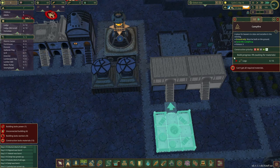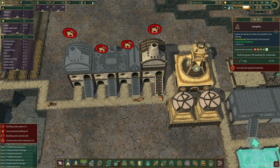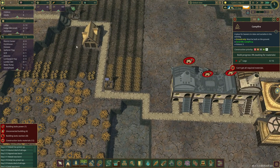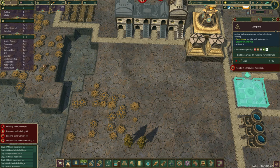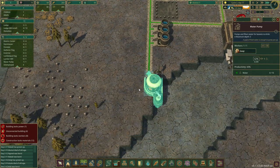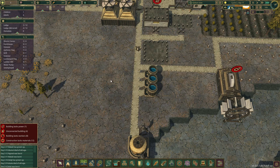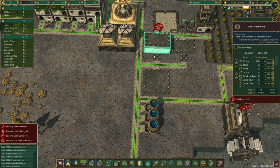Considering the drought's already hit, might as well get our campfire built to get our guys a little bit happier. Water level's still looking good, food level's still looking good. I know once you get into this and start getting high populations, you really, really need to focus on food and water because it will drop quickly. When you got 300 or 400 people eating your food and something happens and the food supply stops, it just dwindles so quickly.